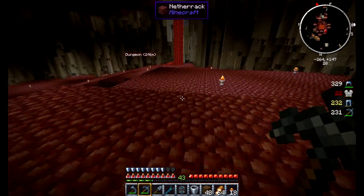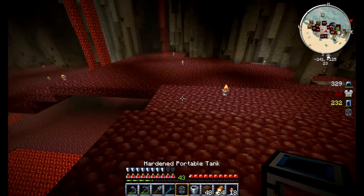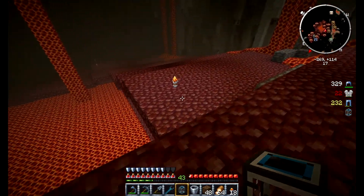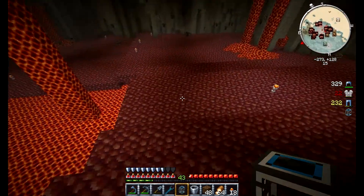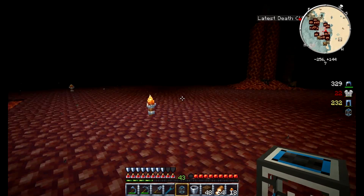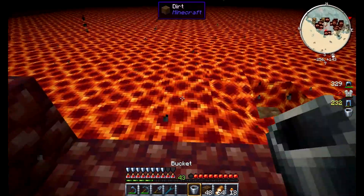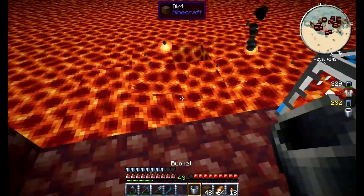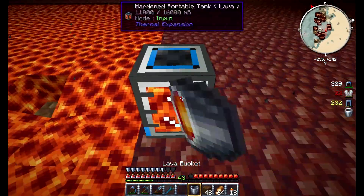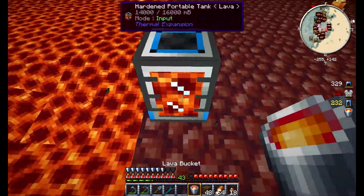I'm going to dash to the bottom here. This volcano is huge and it goes all the way down to bedrock, which is kind of awesome. I definitely did leave some spawners up but those guys shouldn't bother me - they only aggro when you get really close to them. So as long as I stay over here I'll be fine, and I'm just going to take all the lava. Pretty fruitful episode so far - I managed to get my smeltery constructed, and I'm stealing lava from this chocolate dungeon, which is fantastic.